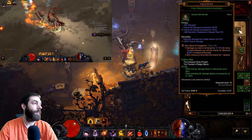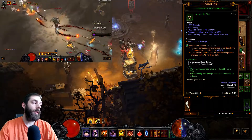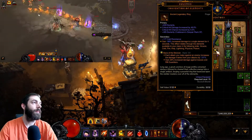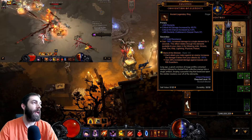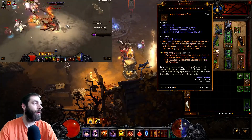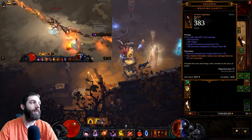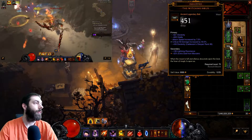For the amulet, Traveler's Pledge with double crit. Compass Rose with cooldowns — if you can get crits on it I recommend that, but I needed cooldown so I hold cooldowns on it. Convention of Elements with double crit — get as high an elemental damage bonus as possible. When it rolls to fire damage is when you want to burst. Wraps of Clarity with crit chance and fire percentage. Witching Hour for the attack speed, and roll crit damage on that.